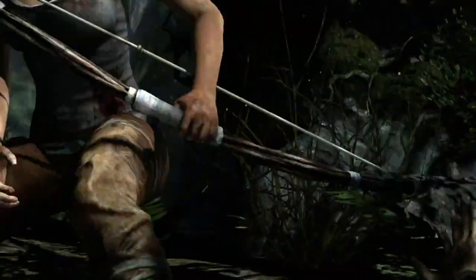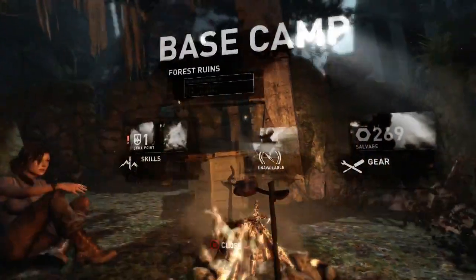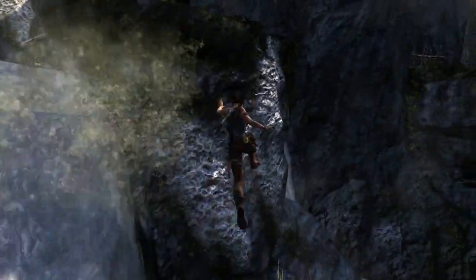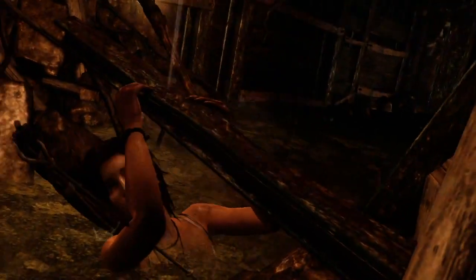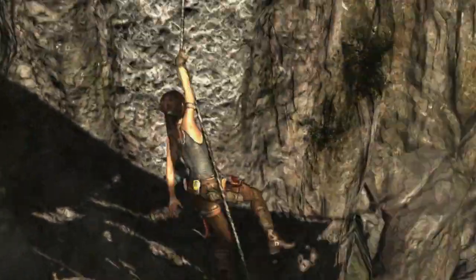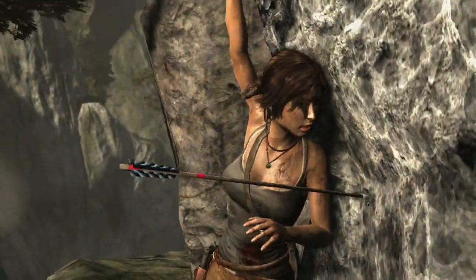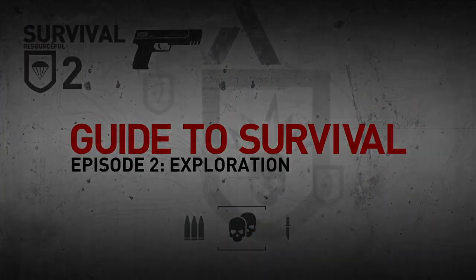In this episode, we'll show you how Lara can use her gear and the base camp system to explore the island and unlock its many secrets. Whether it's scaling sheer rock cliffs, crossing raging rivers, or exploring subterranean tombs, Lara will need to become an expert explorer in order to conquer the island's deadly terrain. This is Tomb Raider Guide to Survival Part 2: Exploration.